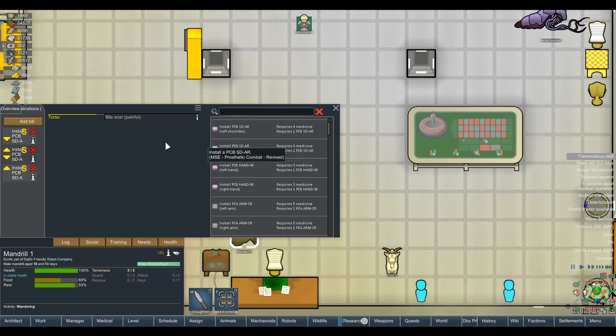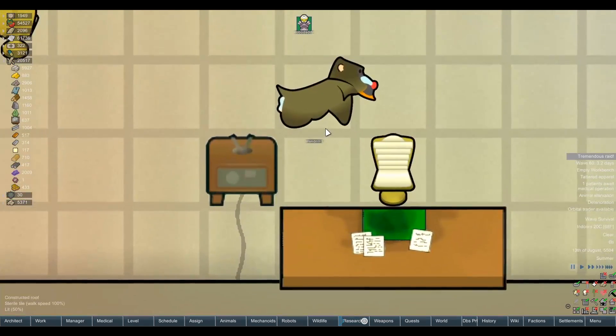We can install minigun hands and assault rifle shoulders into this fucking baboon! Start with the shoulders and work down, because if we do a shoulder surgery it might remove the hands. Does that make sense? Let's fucking do it. Oh, this is big. We've also got arm-charge rifles — can we do shoulder assault rifles, arm-charge rifles, and then hand miniguns? This boy's gonna look like War Machine. Oh, this is so good.